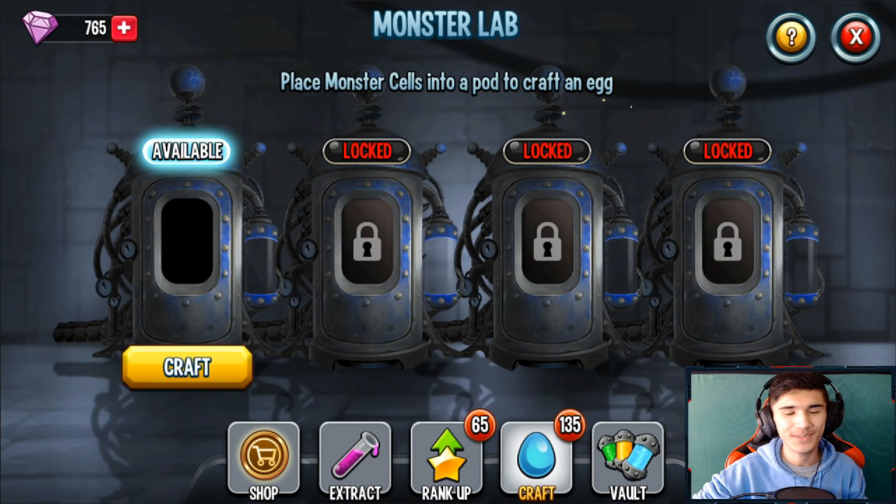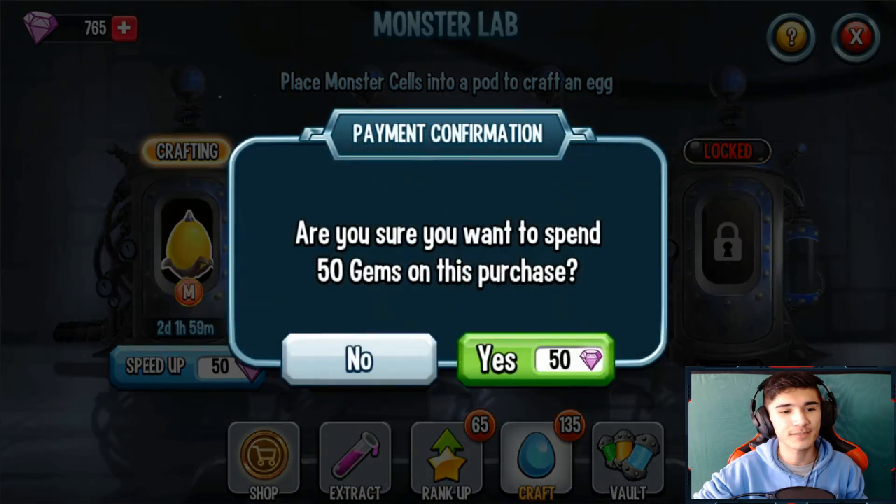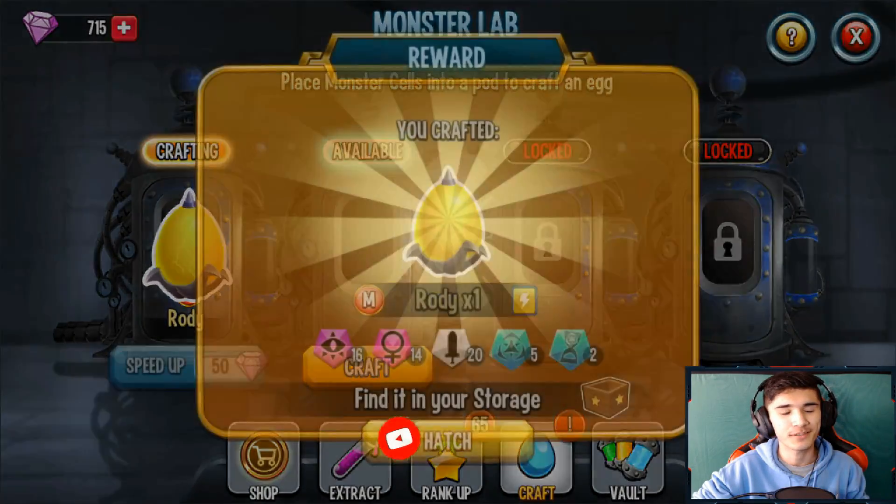Hey, what's going on guys, welcome back to another monster review video. Today we're going to be reviewing the Monster Body — this mythic monster is the thunder cosmic mythic, and you can get it from the Legends Pass, the current exclusive Legends Pass. This was given to me by Soldier Points who reviewed it for you guys, so thanks to them.